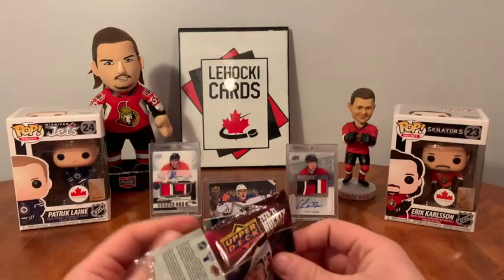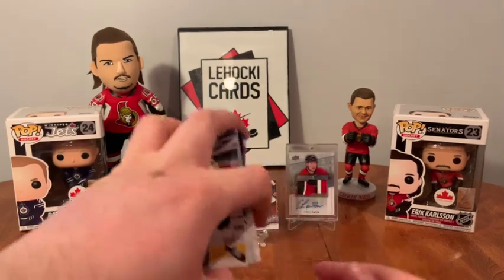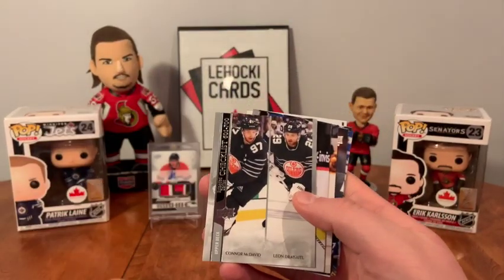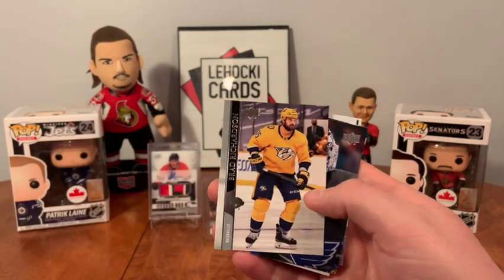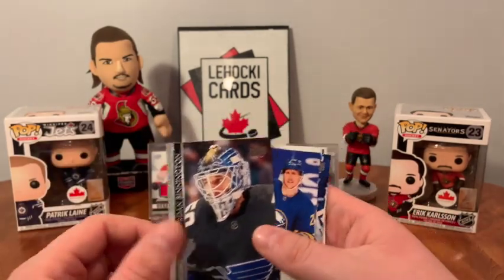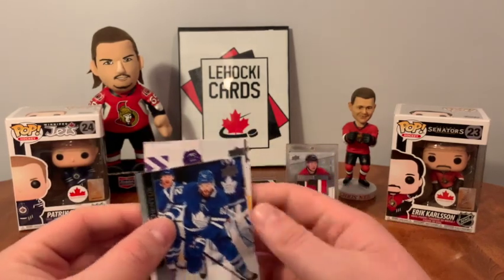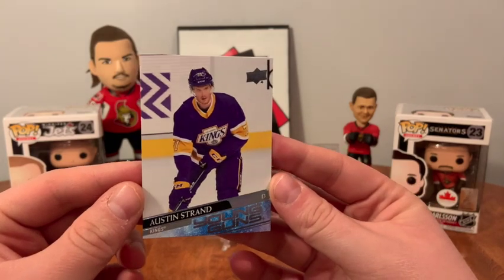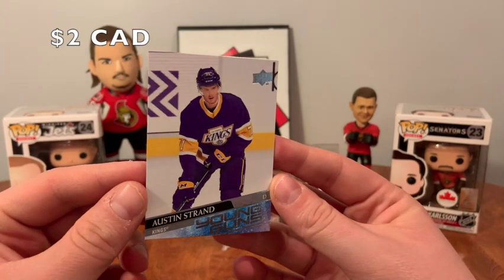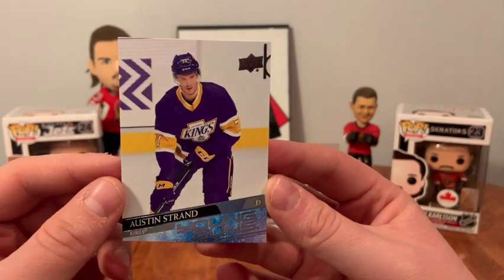It's just loaded with inserts and I'm gonna build the base set. We got a Young Guns to start off — that's nice. Nikita Zadorov, checklist, Niederreiter, Brad Richardson, Jordan Bennington, Cody Eakin, Galchenyuk, and Austin Strand Young Guns. So there's how we start off — an Austin Strand Young Guns.